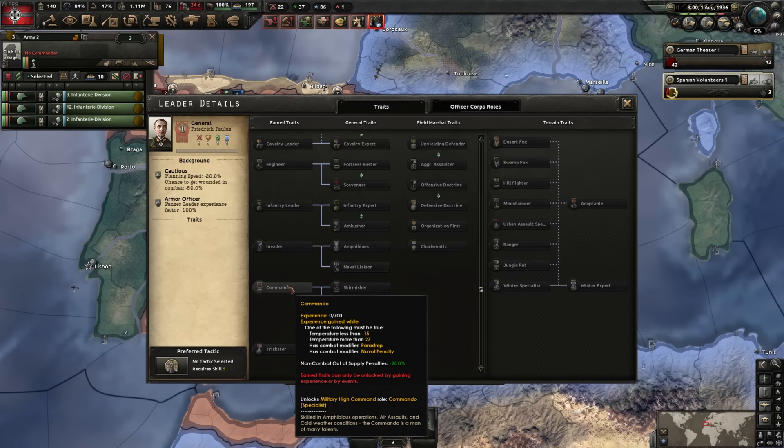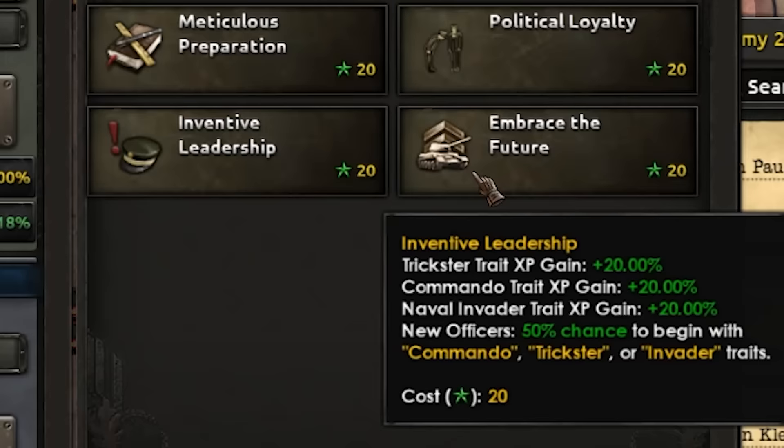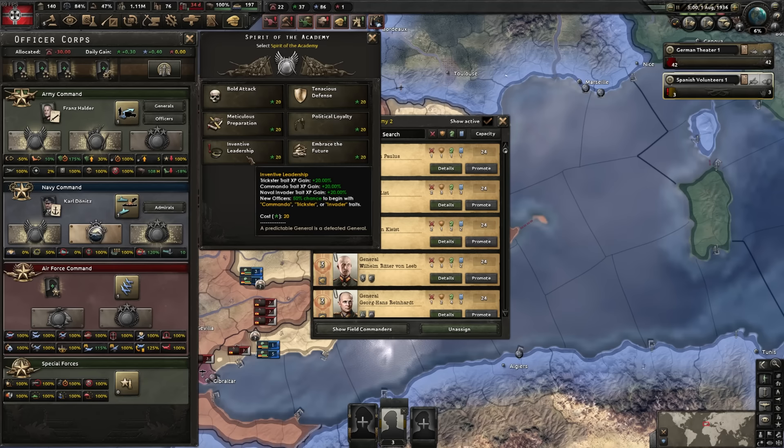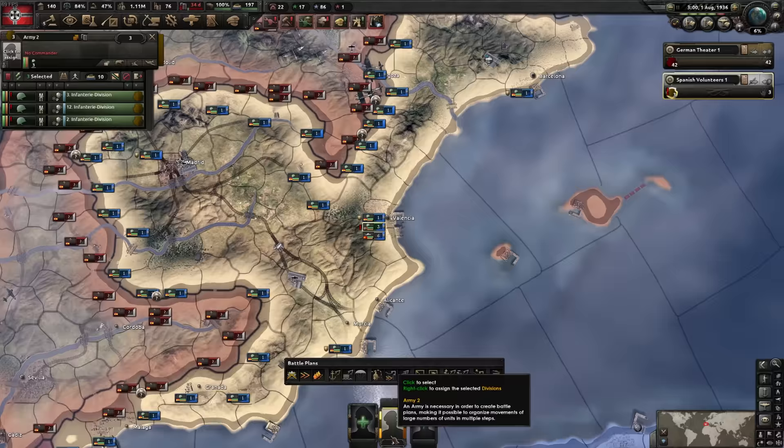You have to either be fighting in really high temperature, low temperature, doing a naval invasion, or doing a paratroop drop, because it requires 700 XP — it's borderline impossible to get. The easiest way is to go into the spirit of the academy, go for innovative leadership, and you have a random dice roll opportunity to gain commando if you recruit a new general. A new general costs 100 command power, which we don't have a lot of right now, so in the meantime we'll grind someone up.